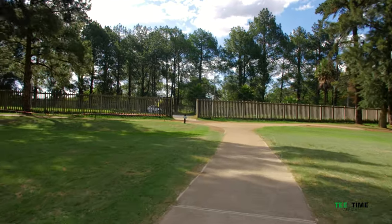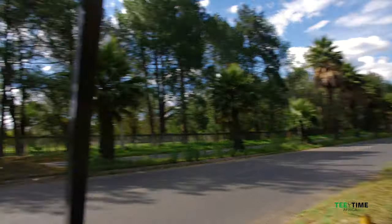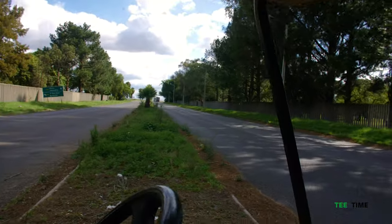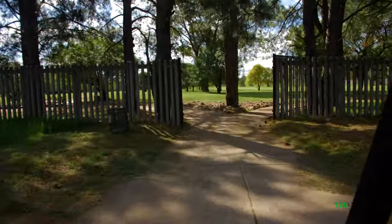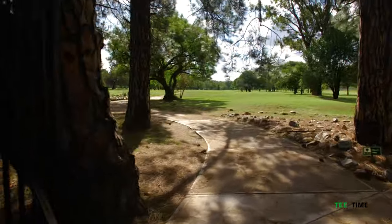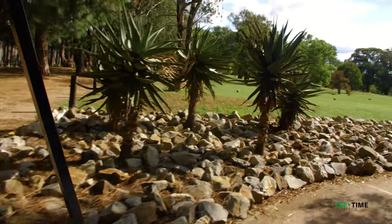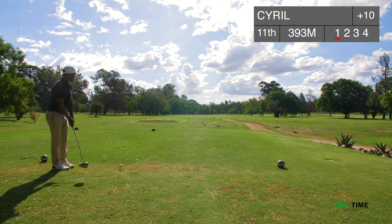We're going to the 11th hole across the road — more adventure. Definitely more adventure. Look right and left, kids, when you're crossing. Here we look left — there's a truck coming, but we can make it. And I'm sure here we're going to turn right. Next tee — it says left, next tee left. This is nice — it's an adventure. Hole 11. Here we come for you. 11th hole here at Jermiston Golf Club. Let's go.